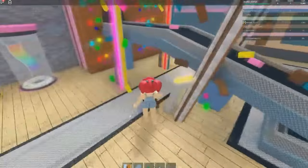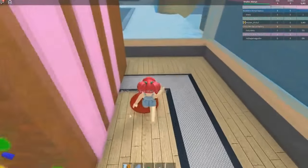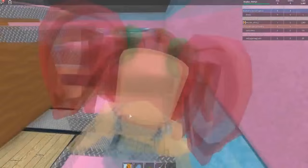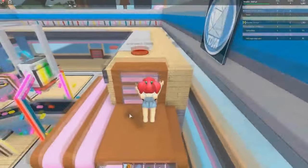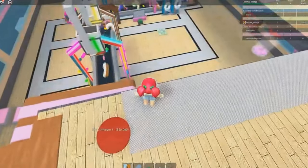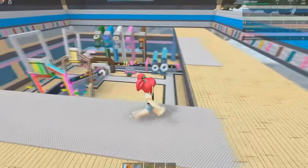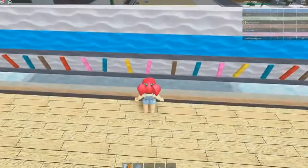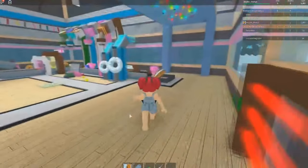We now have enough to buy the stairs for the second floor! They're pink stairs — I like the pink stairs. Let's go up here and check this place out. We can buy another conveyor, which costs $10,000. It looks really cool from up here — look at my donut tycoon, it looks amazing! Are these sprinkles on the wall? This is a bit of a health and safety issue, I'm not gonna lie.